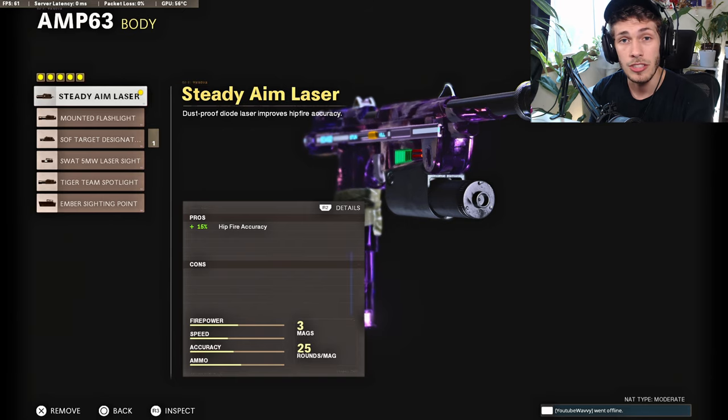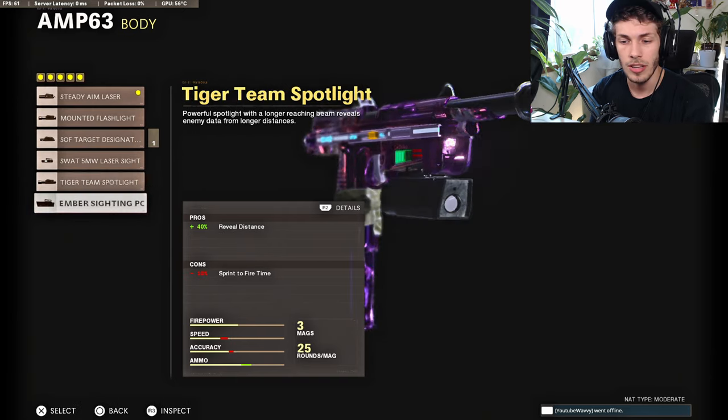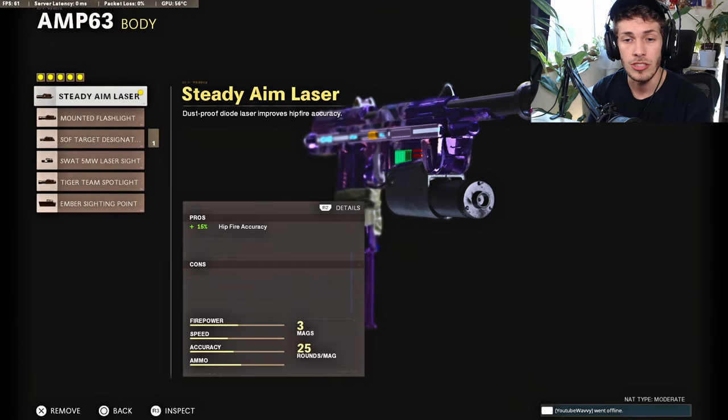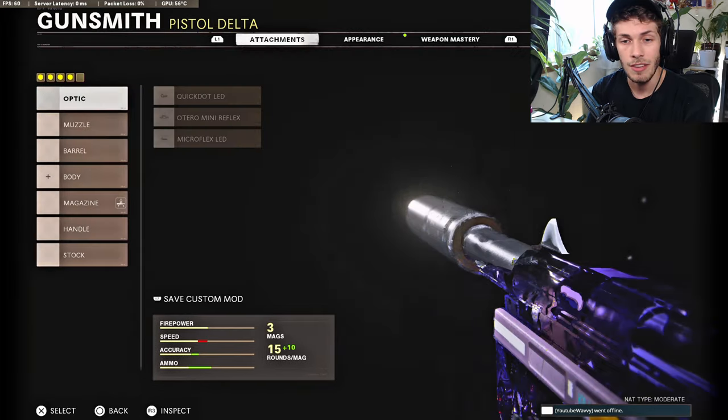For the body, you want the Steadium Laser just to increase hipfire accuracy and it has no cons at all. I don't really like the cons on the other options and they don't help too much. In my opinion, it's better to stick with the Steadium Laser, or you could take off the body slot entirely and add a sight if you want.